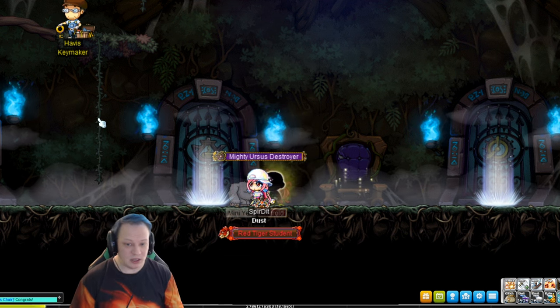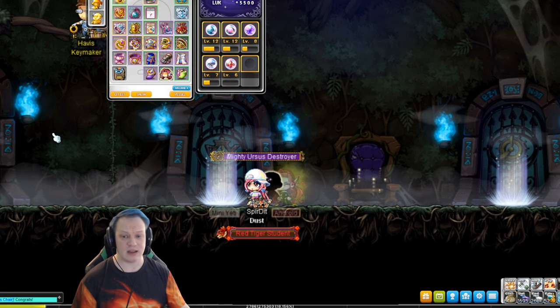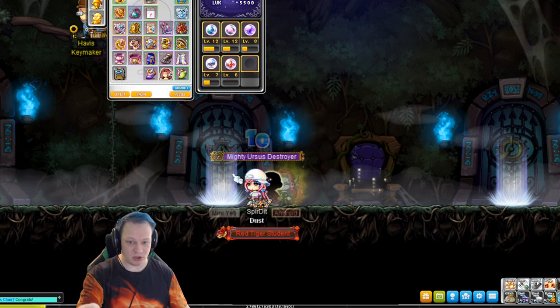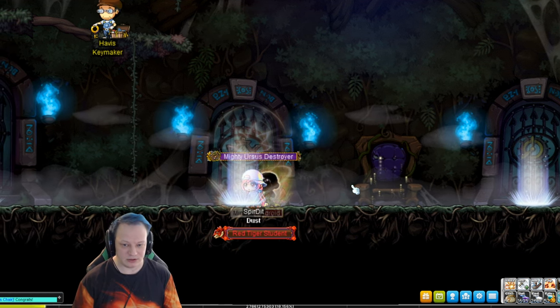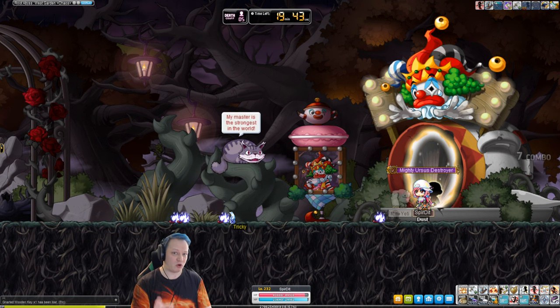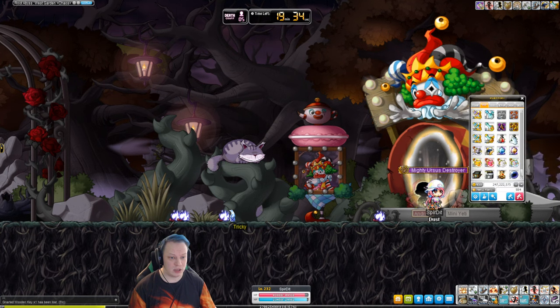This is also the boss you most likely want to start with — it's a little difficult but if you don't have the damage you can start here to gear up. You'll get a bottom drop in here, and strangely enough hat, bottom, top, and weapon. The boss is actually going to be spawned when we enter, so you need to buff up out here if you need to buff up, and if you need to use any potions, do that now.